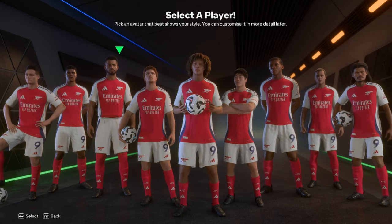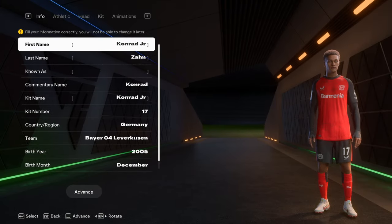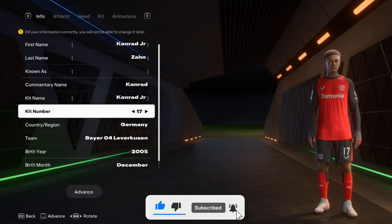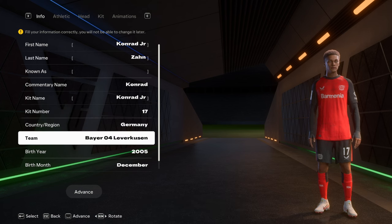We're starting with this player - we're done creating him. His name is Conrad Jr. Zan. If you've been on my channel for the past three years, you'll remember Conrad Zan - he was one of my very first player career modes. This is going to be his son, since we're all the way in 2024/25. First name Conrad, last name Zan, commentary name Conrad, kid number is 17.